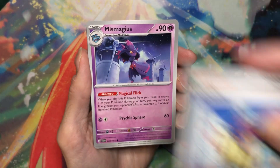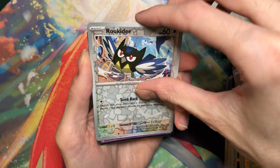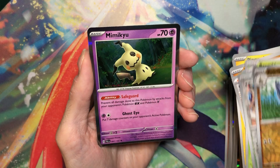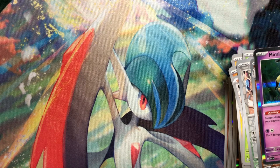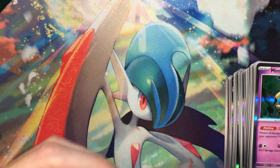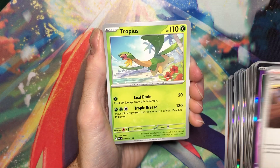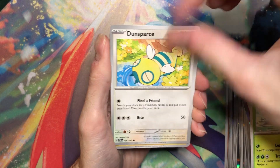Grusha. Come on. I need the full art or the Special Illustration Rare of that, please. Rookidee. Pupitar. Mimikyu. Yeah, Grusha's my favorite gym leader from Scarlet and Violet, so I'm very happy he got a Special Illustration Rare. That's one of my top chases. I think Masquerain, Chien-Pao, and the Grusha are my three top chase cards for sure.